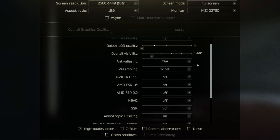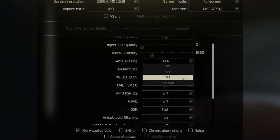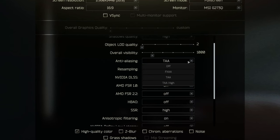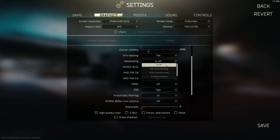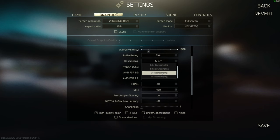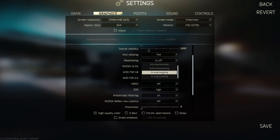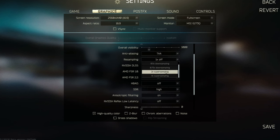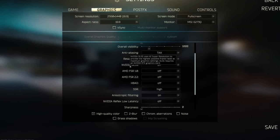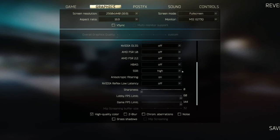Anti-aliasing — it's important to have it on if you can. TAA and TAA High — I don't see much difference so I go with TAA, since TAA High is a bit more of a drain. With it off, the edges look completely different — I'll put up a comparison picture. For resampling I have mine set to off, though 2x super sampling does make the game look more detailed — it increases GPU drain by about 30% though, so I keep it at 1x off. The DLSS/FSR options do similar things but hardware-specific; I prefer resampling overall.